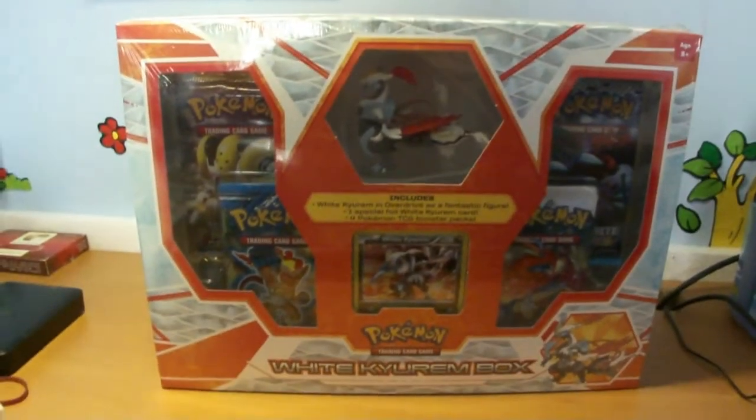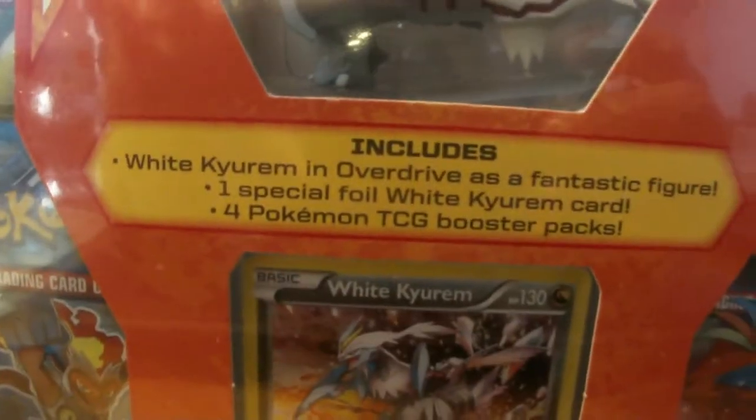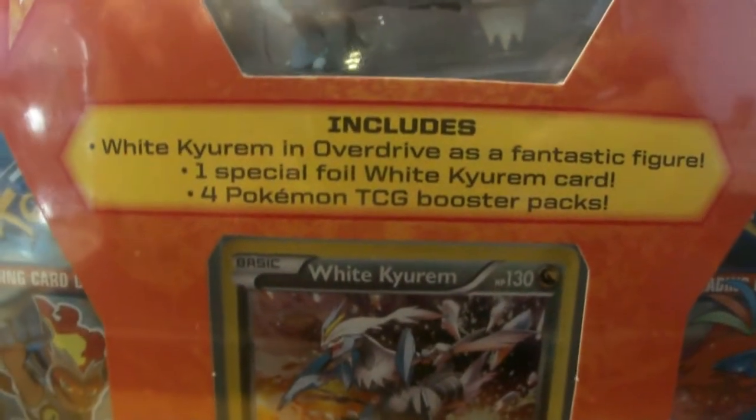What is up YouTube, Example100000 here, today with another Pokemon opening. So this one is a Waikurum box — it's got an awesome figure inside there. That is mainly what drove me to buy this.